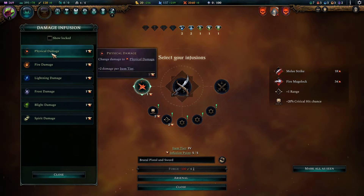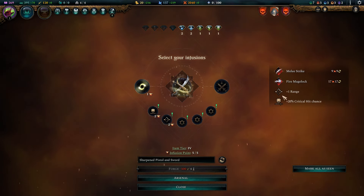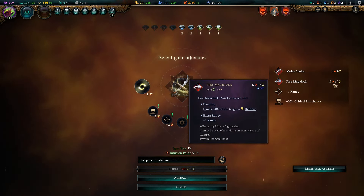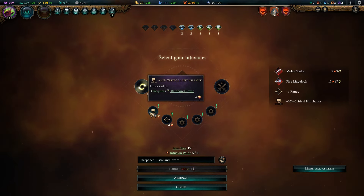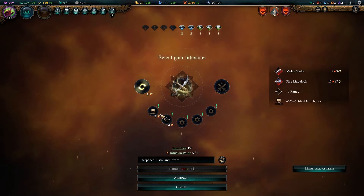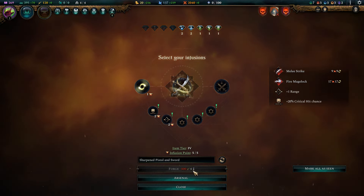If you didn't know already, you can make it so an item does a specific type of damage — so if you're fighting undead you can all of a sudden turn this into half physical damage and half spirit damage. This is as many infusion points as I can put on here, so I can't get both more crit chance and the extra range. I think this is probably one of the better combinations — it costs 300 binding essence and takes four turns to build.